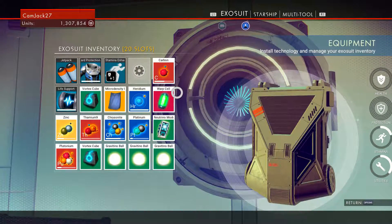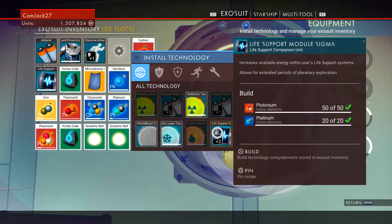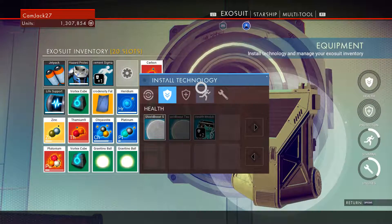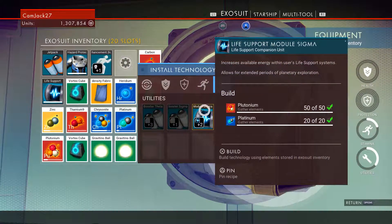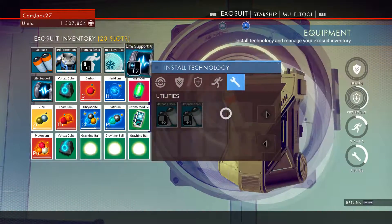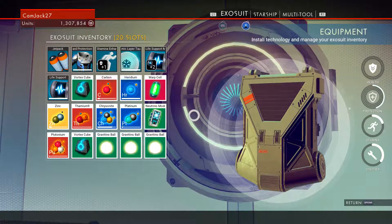I think I need to build that because I was on an ice planet. Platinum and plutonium — increases energy within the life support systems: protection, health, shield duration, endurance. I need iron for this. We're gonna shield against that. Let's install the life support. So we'll sell the vortex cube. I don't think I need zinc anymore. Platinum is already on the list. We definitely need that warp cell.